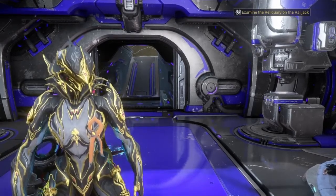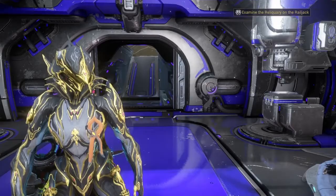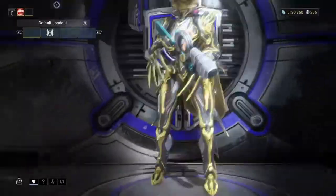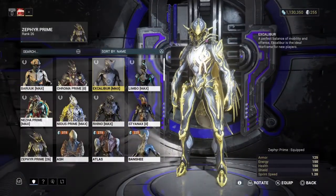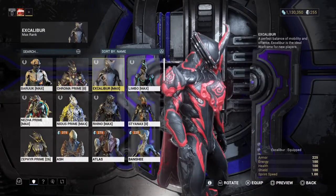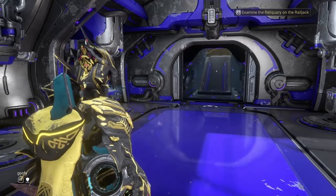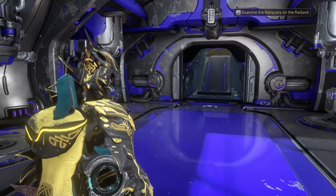You also get a note saying there have been some changes to three warframes — the starter warframes: Excalibur, Volt, and Mag. They changed the abilities to be a little bit weaker, so to compensate they gave us two free Orokin Reactors along with some other rewards.